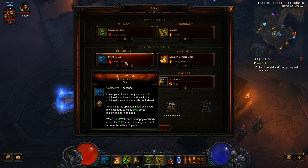For our defensive skill we have Spirit Walk to get us out of trouble, and we also have the Umbral Shock Fire Rune. So when Spirit Walk ends we will explode for a whole bunch of damage to enemies right next to us.